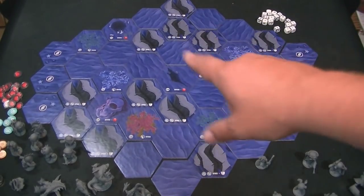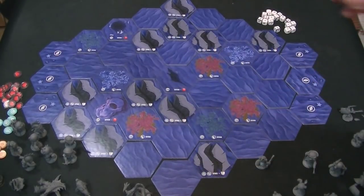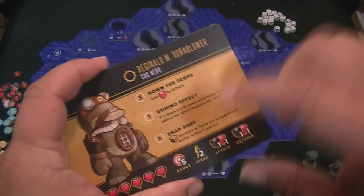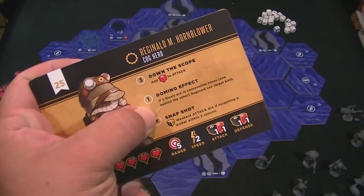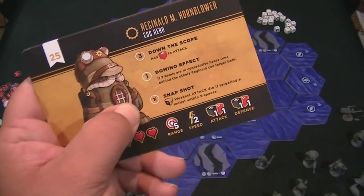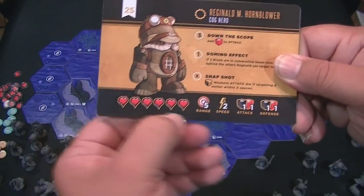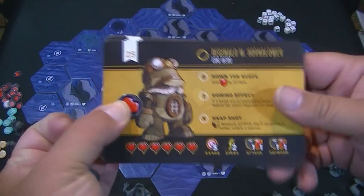It's important to note that if you're fighting one of the NPC creatures — like this giant mutated shark ogre — if he fights somebody and rolls Aether results on his attack die, you add that Aether to his treasure in his cave. So for three Aether, Reginald's 'Down the Scope' ability lets you add a red die to your attack. For one Aether, if two rivals are in consecutive hexes, Reginald can target both. The 'Snapshot' ability upgrades the weakest attack die if targeting a model within two spaces. He has a range of five, a speed of two, uses a black and a red die for attack, a black and a red for defense, and six health.